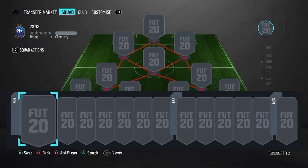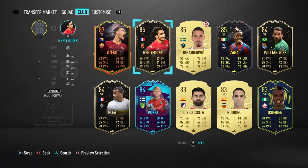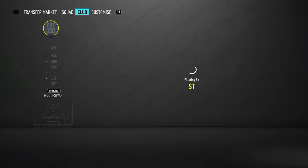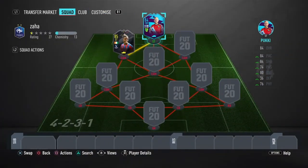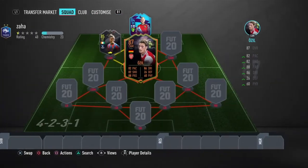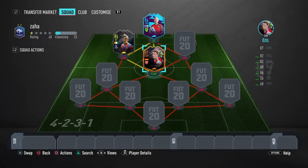Obviously, in the striker position we have just unlocked Wilfred Zaha. Actually, I won't play him as striker - I'll be playing him at CAM and we'll convert him later. Next up at striker, we've got Player of the Month Pukki because other Premier League options are really expensive right now. Next on CAM, we have the Scream Ozil which we have just unlocked. Great card at CAM, playing out those through balls and those long passes.